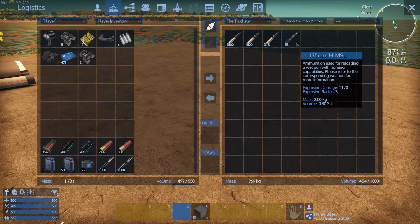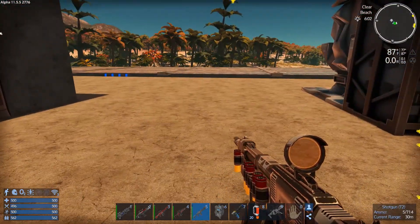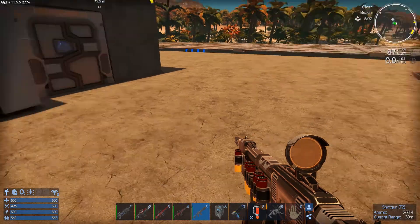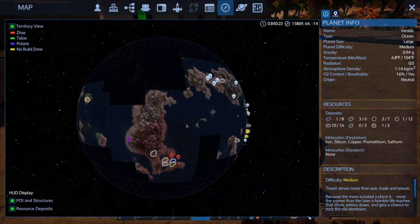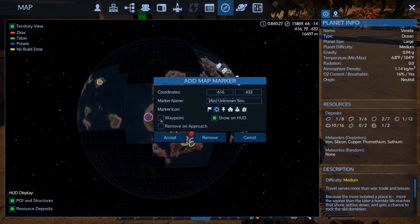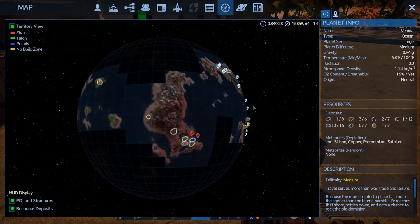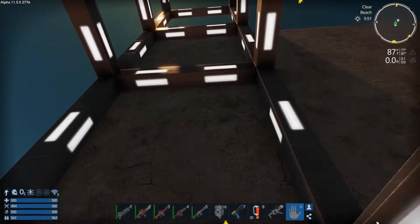While I'm here, remember to eat. Let me check the ammo situation on the truckster — plenty of 15 mil, we got enough rockets. Now that I've taken care of our power problem, I want to go out and take a look at this drone base and do some reconnaissance.